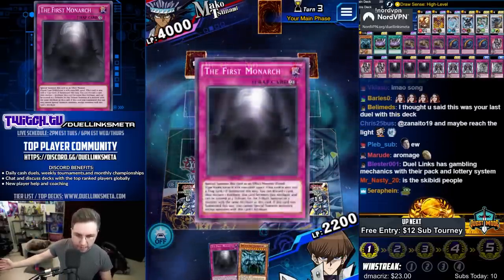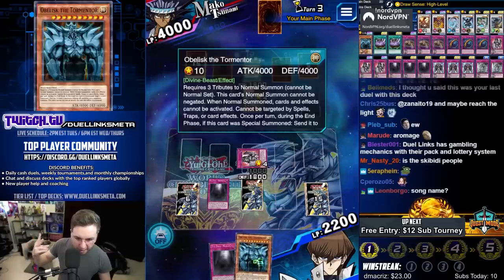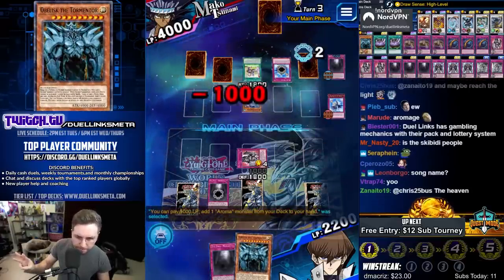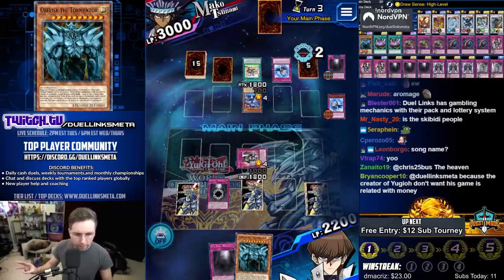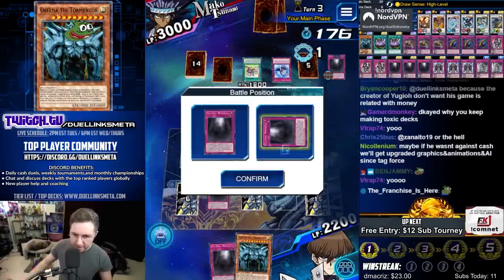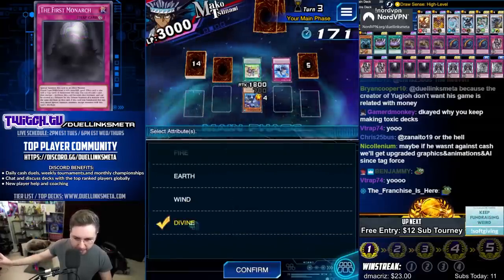The First Monarch — discard it from the hand, it becomes Divine, becoming a double tribute. Obelisk requires a triple tribute. Mako has his deck in his hand right now, searching for anything — he grabs a Cananga, which is good for returning trap monsters to the hand. But we're not a trap monster deck — he thinks we are. We are a god deck.